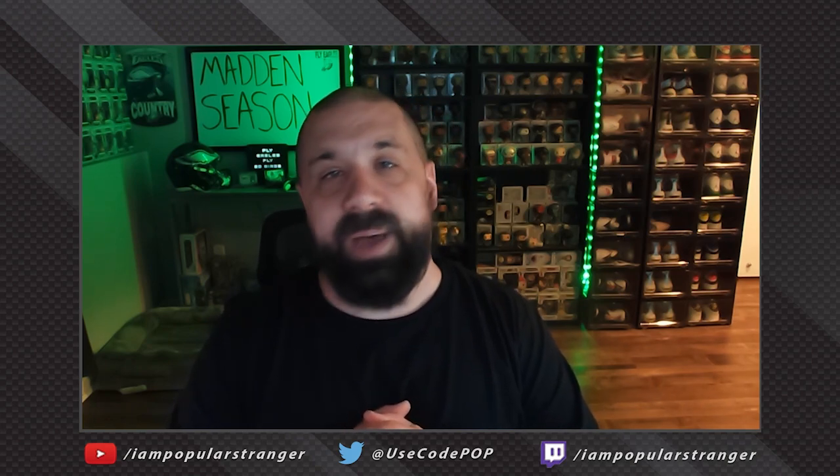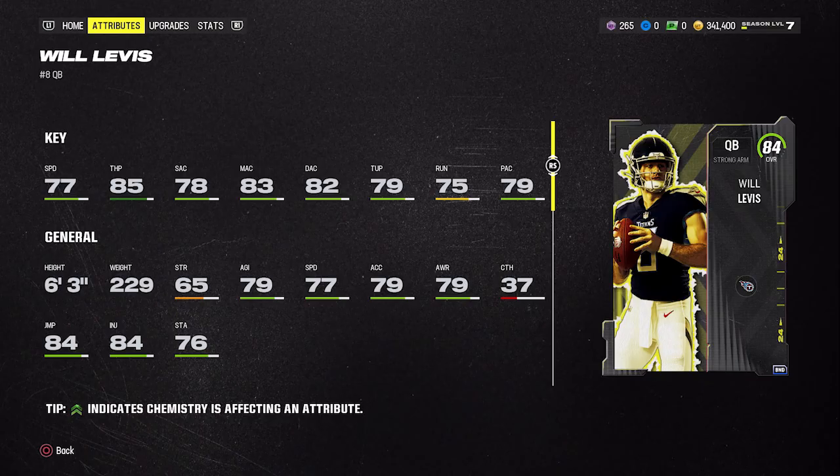At quarterback, it's all about preference. If you did both sets for CJ Stroud and Will Levis, try both and see which you like. I'm personally using Will Levis — he has the Slinger 1 release, which has been nerfed slightly compared to prior years but still gets the ball out pretty fast without any set beat lead or pass lead elite. He only has 77 speed but can still scramble. He has 85 throw power, 78 short throw, 83 mid, and 82 deep — the mid and deep are the main reason I went with him.